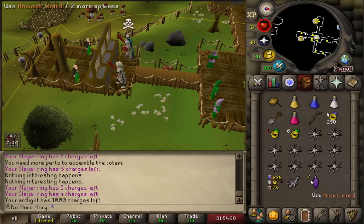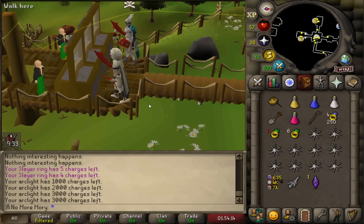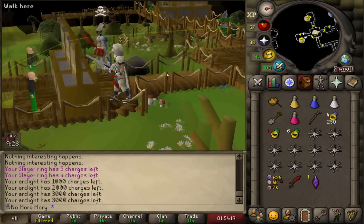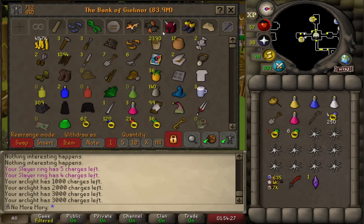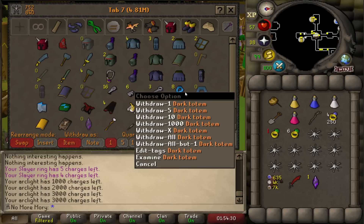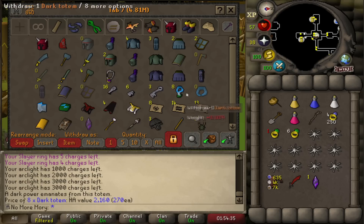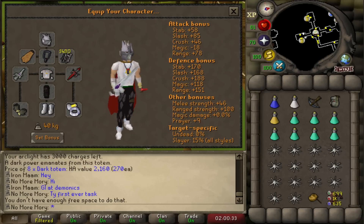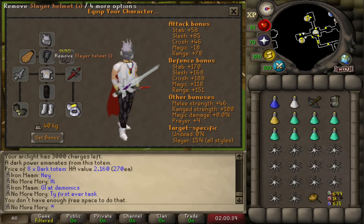Over the course of our Slayer adventure, we picked up seven extra Ancient Shards. I'm going to go ahead and use them, and we now have a total of 3,000 charges on our Arclight, which is going to be super important for this task. If we run out of charges on this Black Demon task, I have eight Dark Totems I can use to get more Ancient Shards from Skotizo. This is our Demonic setup — we have our Arclight on and our Mage Defense armor.